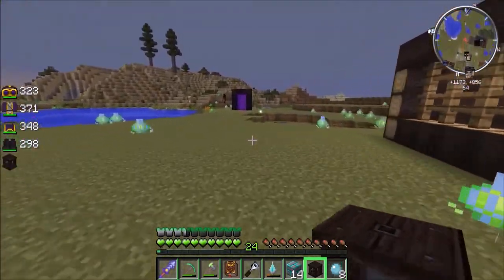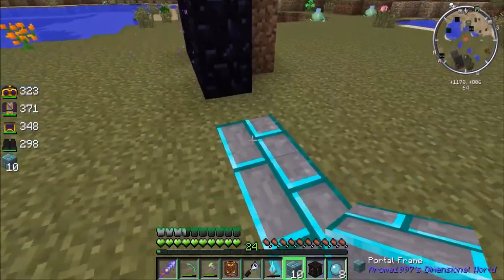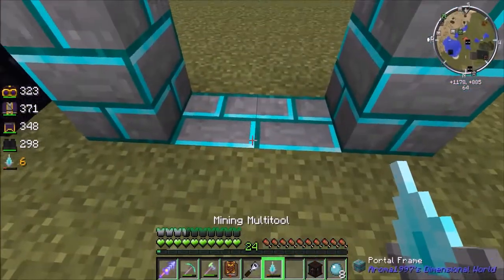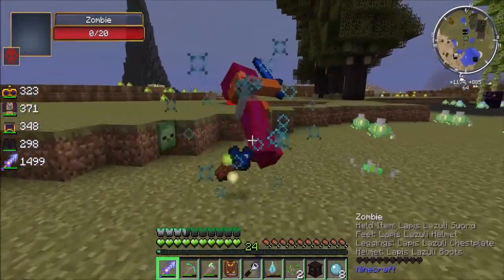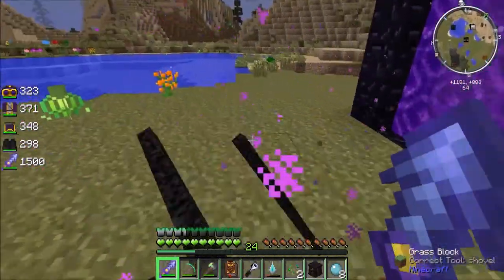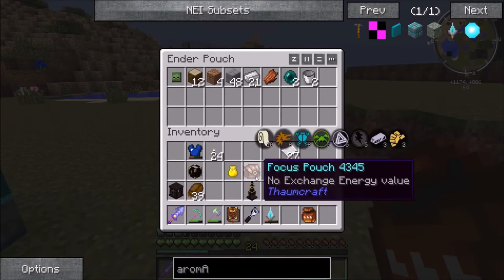Let's just put it over next to the other portal. Because, you know, why not? And then click. To go through the portal, you must sneak through it. I could actually put this stuff in my underpatch, couldn't I? Oh, there is one other thing I need before I forget.